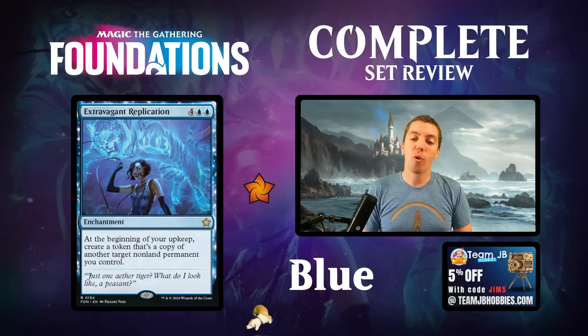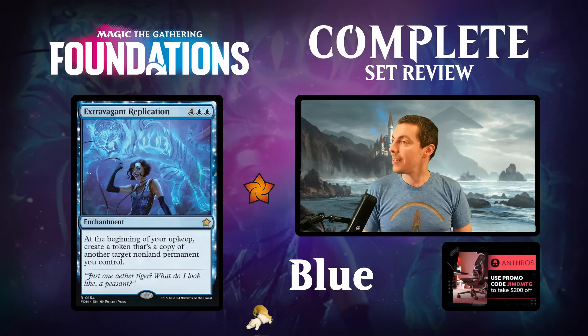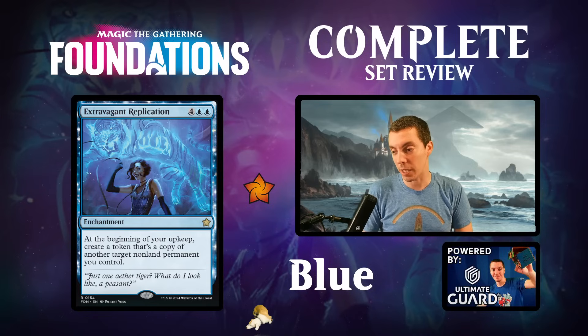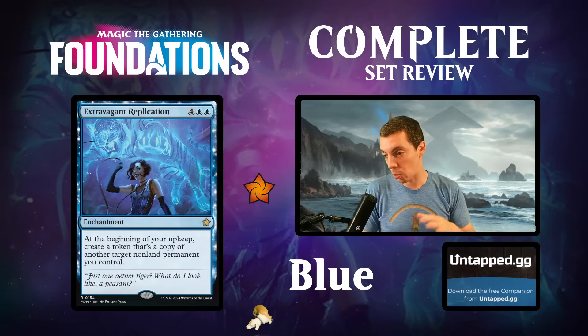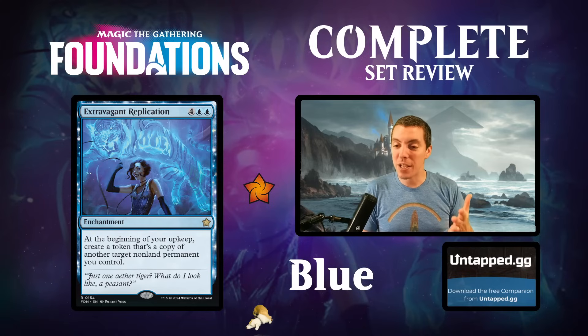Extravagant Replication - new card, casual players are going to love this one. Six mana enchantment - beginning of your upkeep, create a copy of a permanent you control. It's sort of like a slow doppelganger. Not really playable in constructed - six mana do nothing is ridiculous. But in limited this card's kind of a banger. Very slow, but once you get that first copy going if you untap it'll survive and you'll go nuts. Really cool, simple, evocative card.